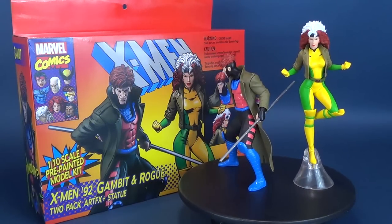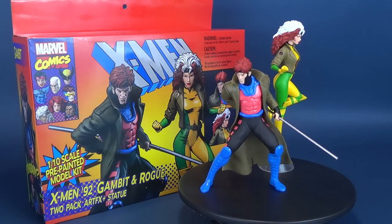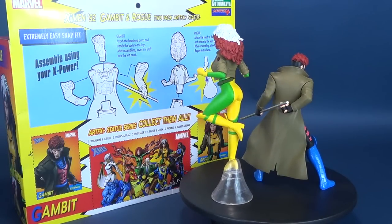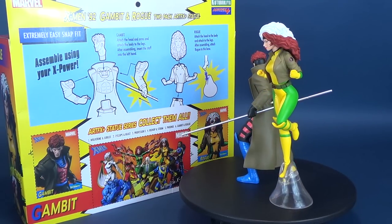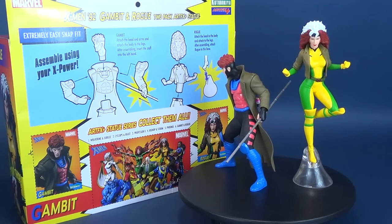Here's your look at the new Kotobakiya X-Men 92. This is the Gambit and Rogue 2-Pack Artifacts Statue. Gambit and Rogue are one of six 2-Packs available from Kotobakiya. Collect all six 2-Packs to complete the entire X-Men team.